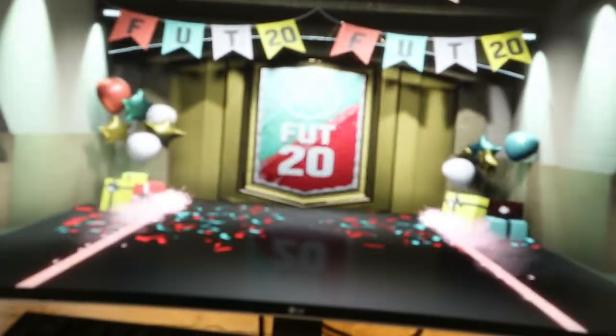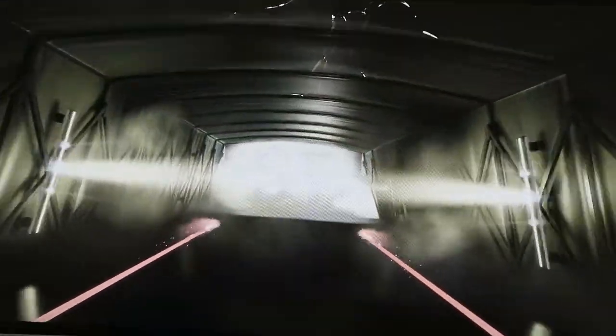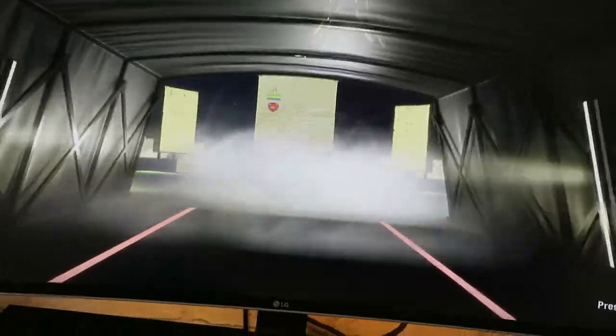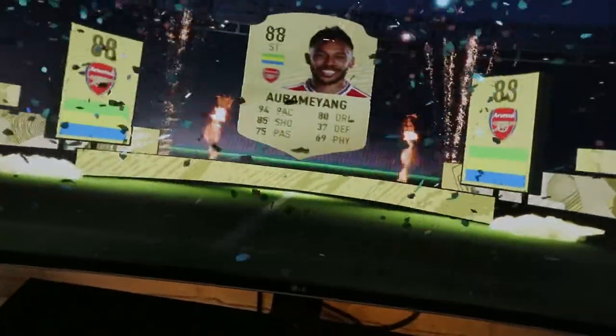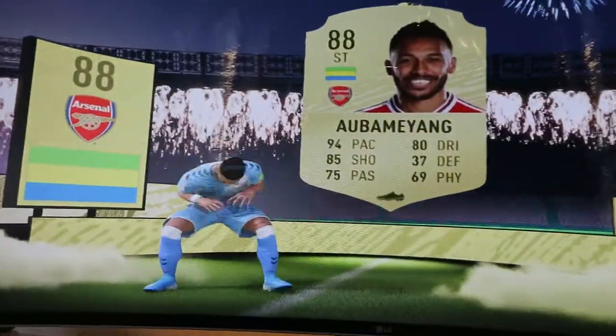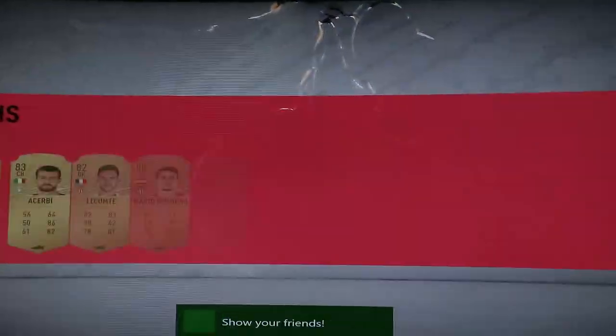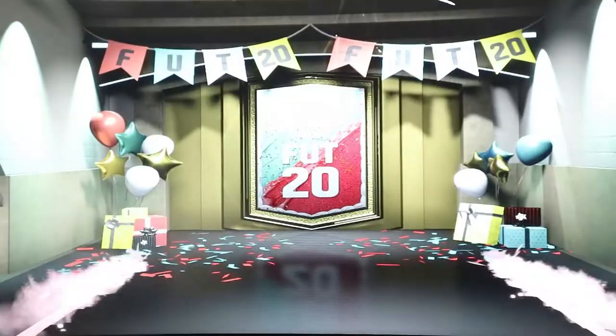It's a walkout! Pierre-Emerick Aubameyang. I don't know how much he sells for nowadays, but that's pretty decent - just to get my coins back. I don't even know what I want at this point, it keeps getting a bit boring, not going to lie. Aubameyang's only 50k, which is a shame. Do we get anyone else in the pack? Nah. Not even a board - wow. That's poor from a 35k pack.